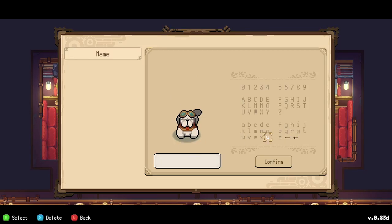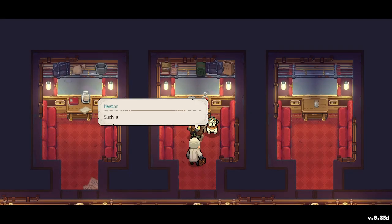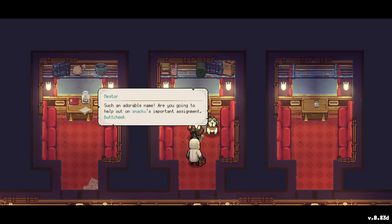I have a perfect name. He's a jolly dog and at the same time he likes to sleep and poop, so let's name him Butt Cheeks — that's an adorable name, perfect for a dog! Nester agrees: such an adorable name.